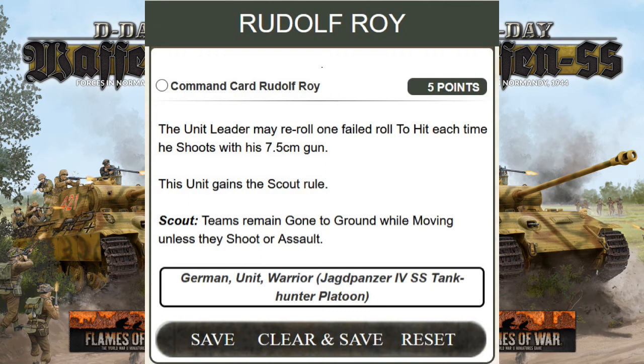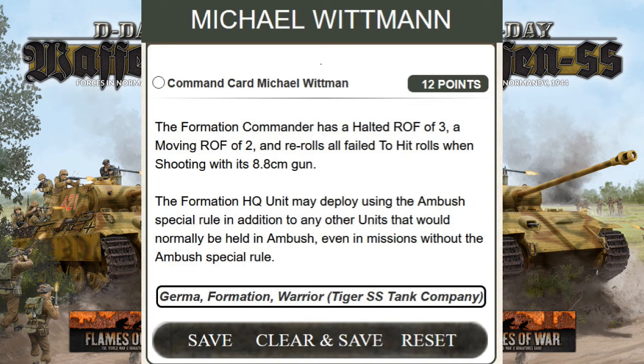Last card — I think many people want to hear about it. It's the Michael Wittman command card, worth 12 points. It's a German Formation Warrior for the Tiger SS Tank Company. You must have an SS Tank Company to use that card — one command of one or two vehicles, and at least two platoons of two Tigers. Two Tigers cost 25 points, so we're talking about 63 to 75 points for the Tiger SS Tank Company.